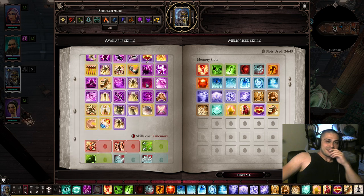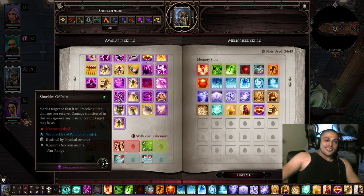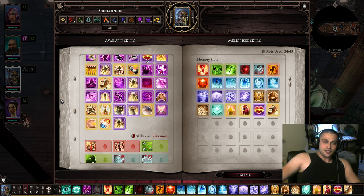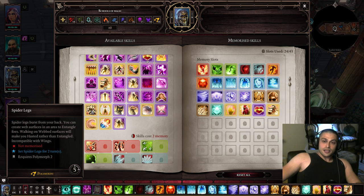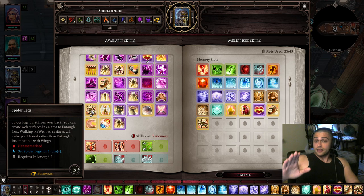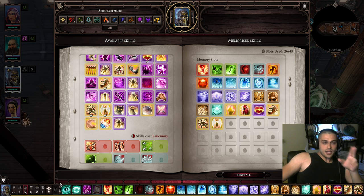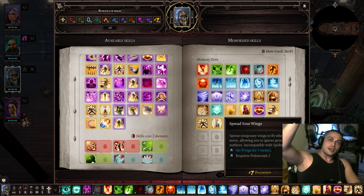Shackles of Pain was great in Divinity Original Sin 1, but in DOS2 it's easy to skip — it remains poor in both classic and definitive edition. Spider Legs works similarly to Medusa's Head: you cast spider legs, a web appears, and webbed enemies stay grounded like entangle, but I prefer entangle in combination with the Torturer talent. Spread Your Wings is another mobility skill — it's cheap, you can reposition, fly to the high ground, and deal more damage.